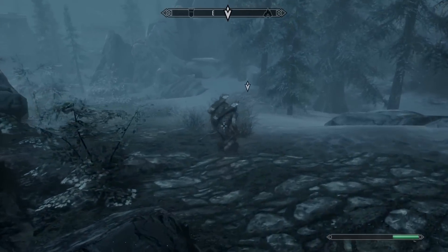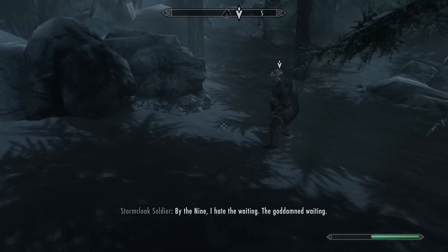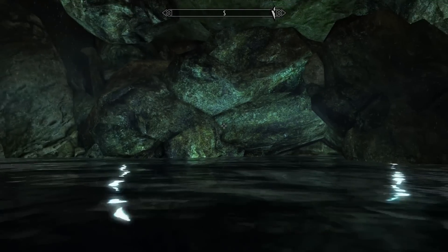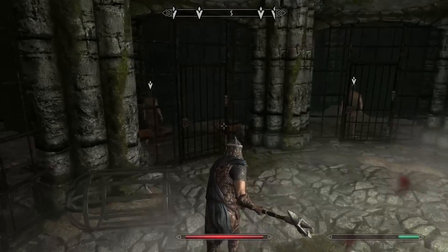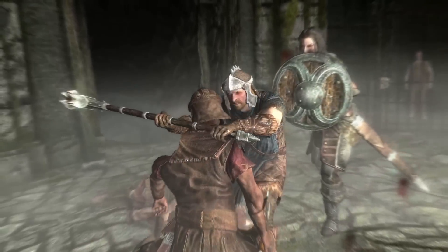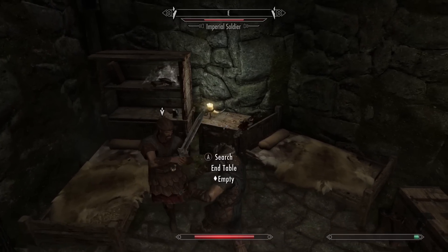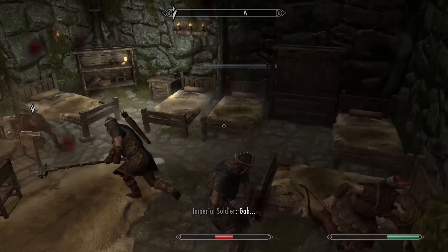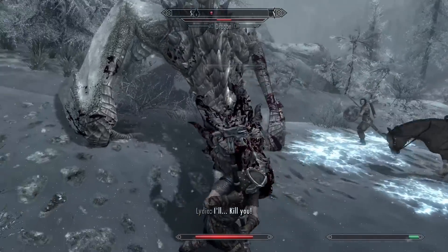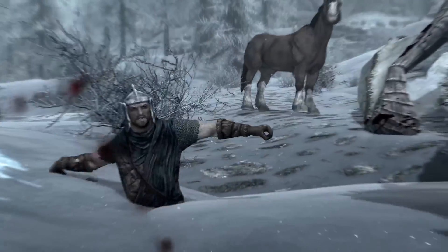We make our way to another fort takeover battle, run into our bestie who gives us the best roast I've heard in a while, and we sneak into the fort to save our fellow soldiers so they can help us in the battle. All these fights are going fairly well — the enemies aren't too strong yet and I can always fall behind my fellow soldiers if I need to heal. We spawn outside of Windhelm and are greeted by a dragon, which we quickly take out as everyone, including our horse, gets in on the fight.